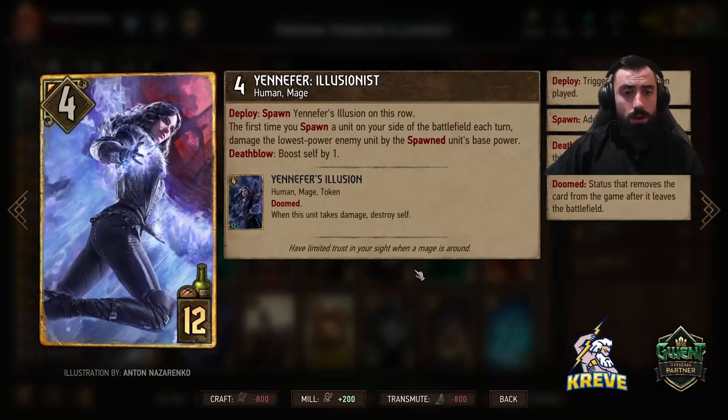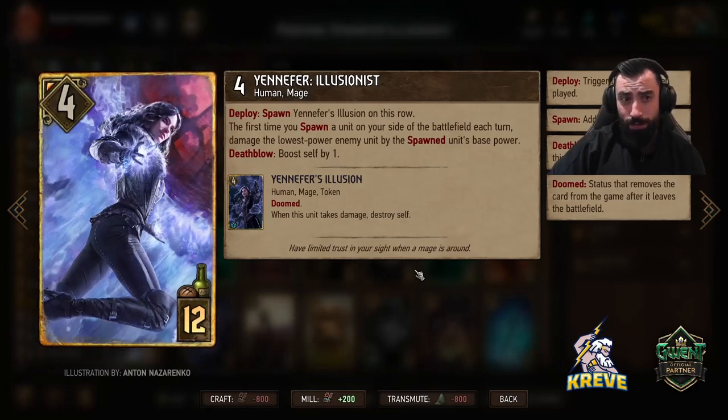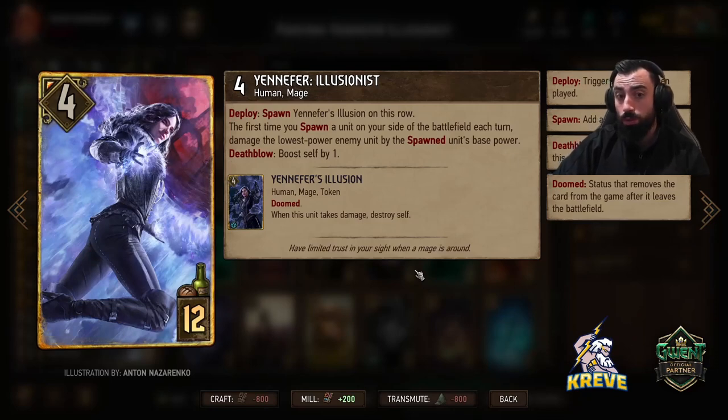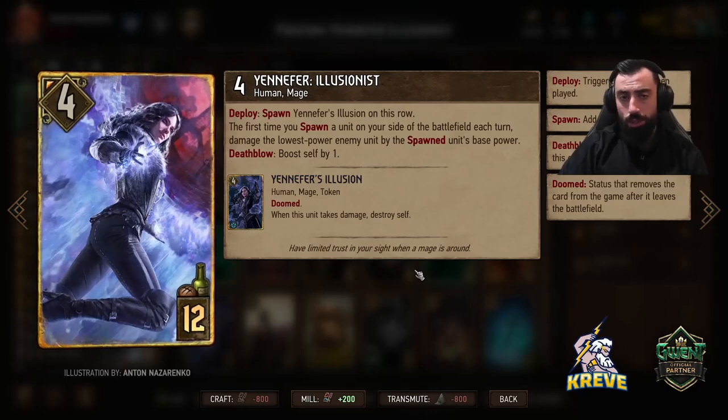What you do is go for an Illusionist with Golden Froth and spawn a pikeman onto the melee row. Then we've got Yennefer Illusionist — on deploy you spawn Yennefer's Illusion, that token unit. Whenever this unit takes damage, destroy self. So it's definitely susceptible to removal, as is Yennefer Illusionist herself, which is why I've put in Defender. The first time you spawn a unit on your side of the battlefield each turn, damage the lowest power enemy unit by the spawned unit's base power. The death blow is that she boosts by one as well — so it can be a pretty strong engine.